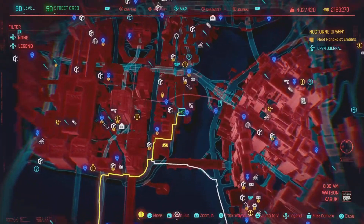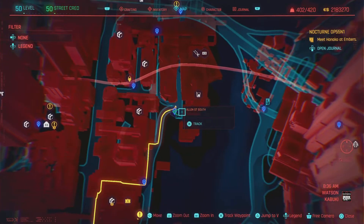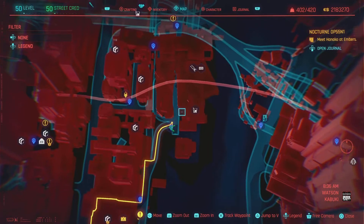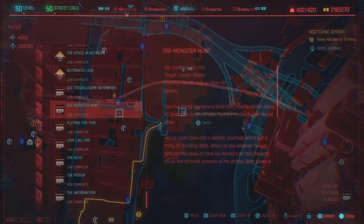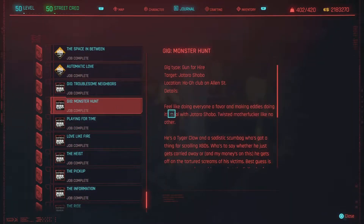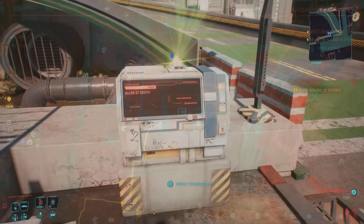The first location we're going to be headed to is all the way in Watson Kabuki. Right over here off of Allen Street North at this fast travel location will be a bar. We're going to head over there and pick up a gig — the gig is called Monster Hunter. Now if you completed it already like I did, don't worry, you can still pick up the crafting spec to the baseball bat.